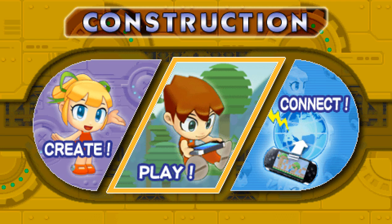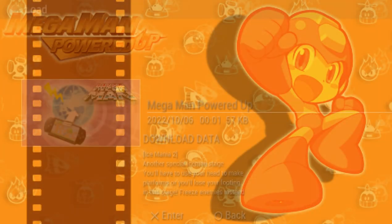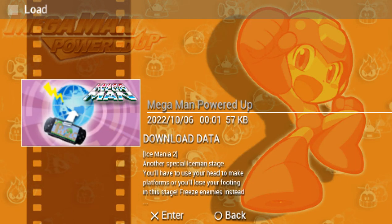Hey there everyone, this is Alcal, like Mega Man powered up, downloadable levels, and this game features an auto-save feature. Today we are returning to Ice Mania. It's Ice Mania 2. Another special Ice Man stage.